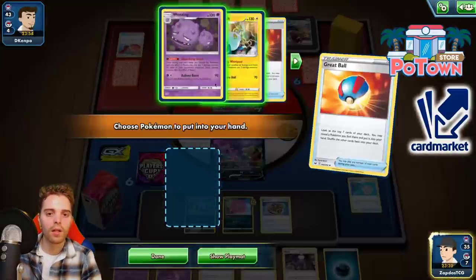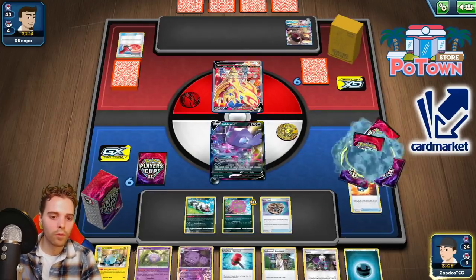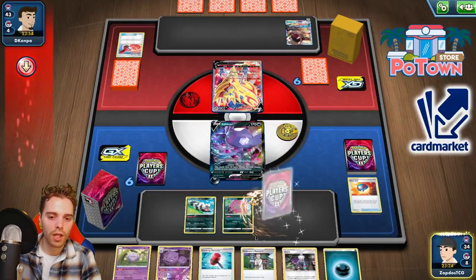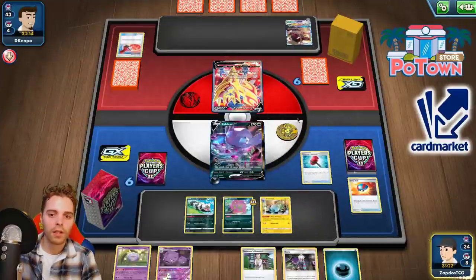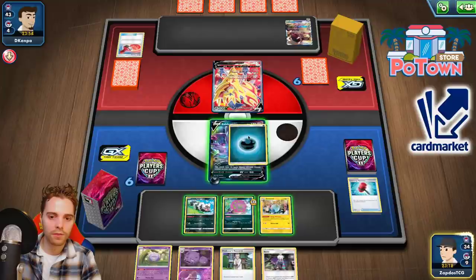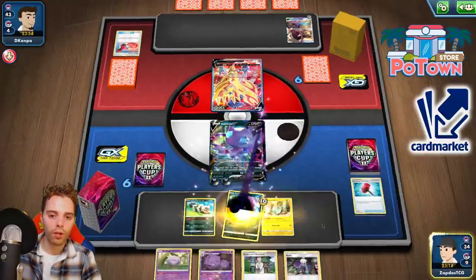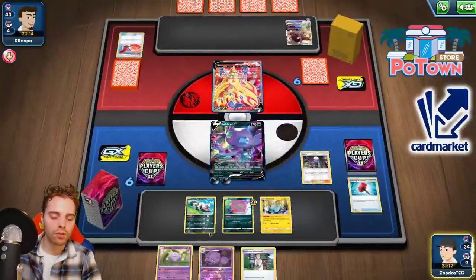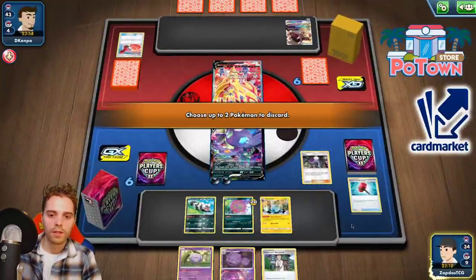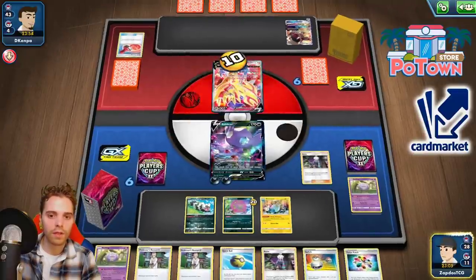We have Scoop Up Net so we can scoop up that Koffing he was so desperate to slap down on us. Going for a Great Ball and putting ourselves an Arctozolt — whenever he attaches energies he will be punished instantly. That's where the Crushing Hammers also come into play. For now let's just attach here and go for a Roxie. We're already going to be able to spread a lot of damage. Maybe we get some more Scoop Up Net action. Damage on everything.